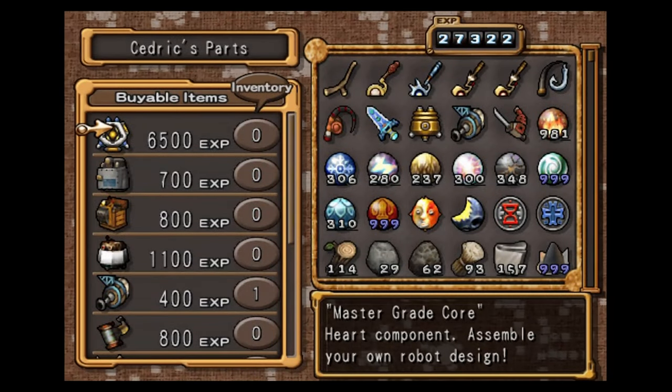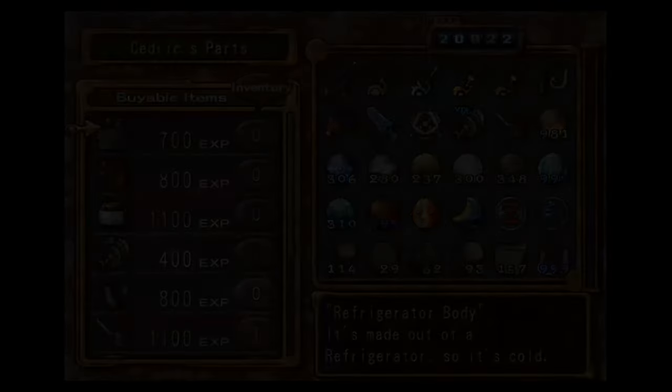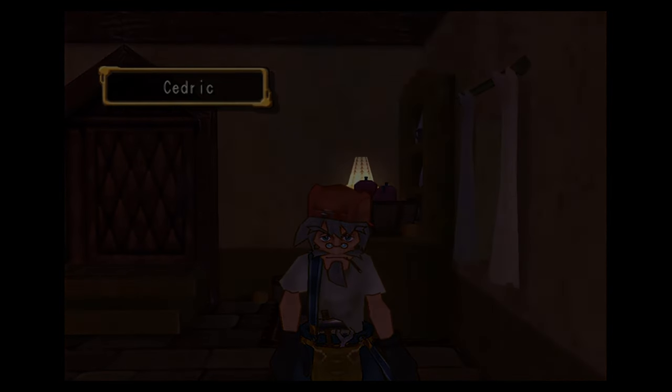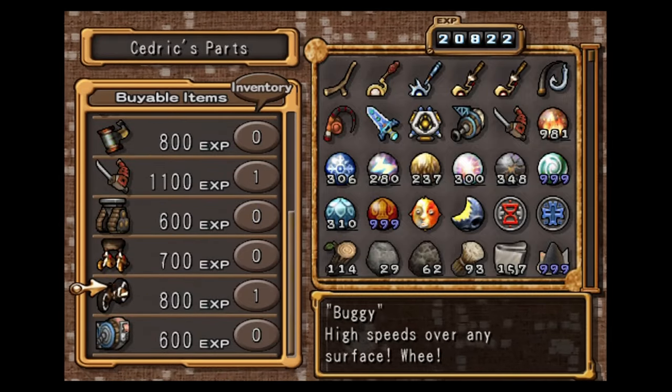You pretty much just need to spend experience points until you're able to purchase the top-end core. And when you buy the Master Grade Core, you'll then get the trophy. I already have the trophy, so it's not popping up for me, but once you get that, you are done.